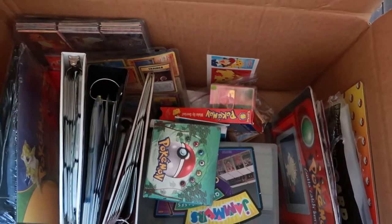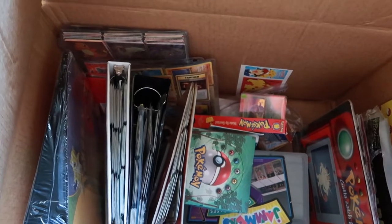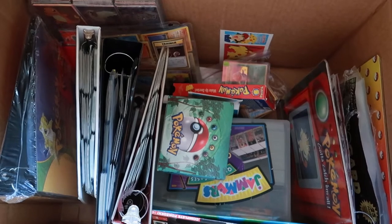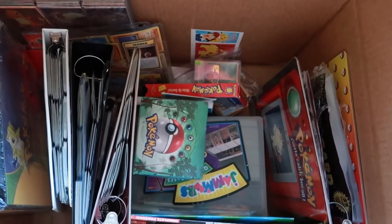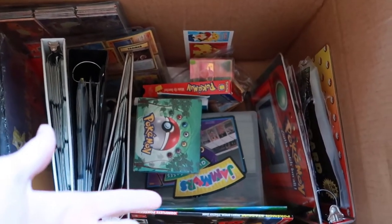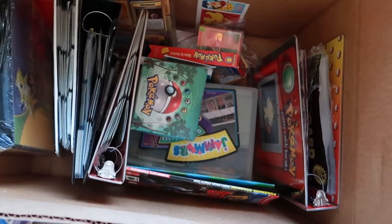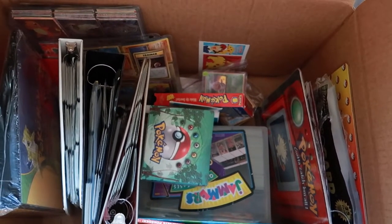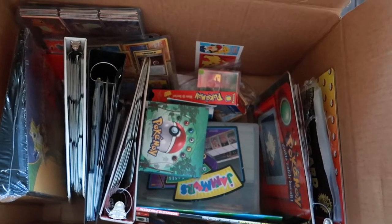I swear I can remember being a kid and putting away a couple packs that I didn't open — like, what if I keep these for later on in life? Unless I had a dream and I did that. I feel like I have a pretty vivid memory of doing it. Those look like Gem packs? Gem Heroes or Challenge or something? I don't know — it's really weird because I swear I stopped after Fossil, but I'm finding some Team Rocket stuff, unless it's just random stuff I got.